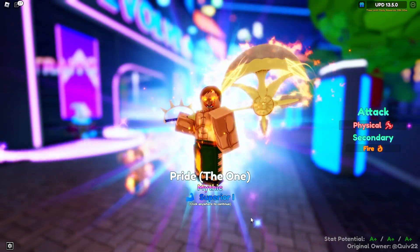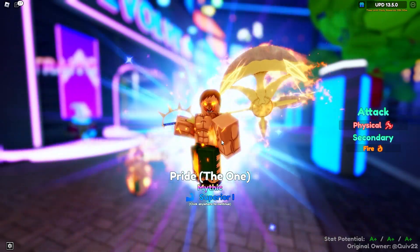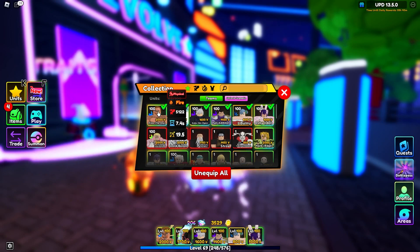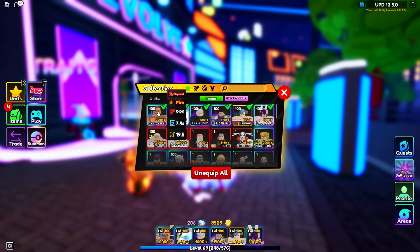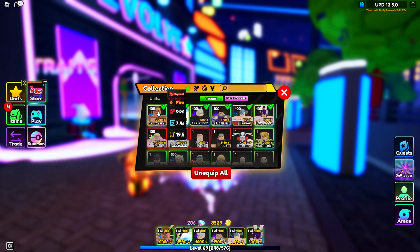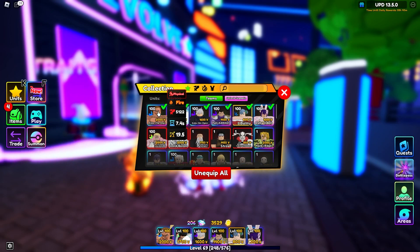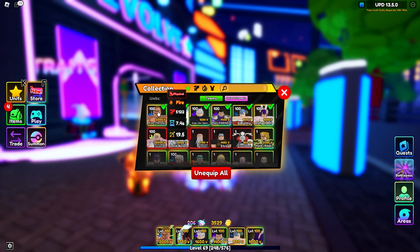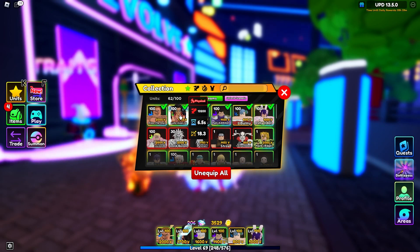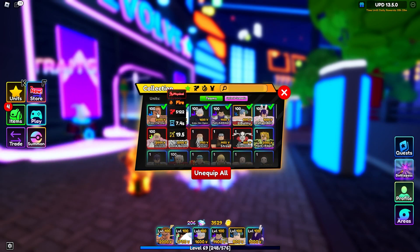I can't stop looking at this unit — he looks great. His starting damage is 5,122, which isn't bad. His damage goes up as the rounds progress, so you usually want to spawn him in around wave four. His attack speed is 7.4 — not bad at all — and his range is 19.5. All of those increase as waves continue, so when we get into the showcase we'll look at his stats differently. Starting off they don't look crazy compared to someone like Luffy or Fujitora, but he definitely progresses way better than they do.